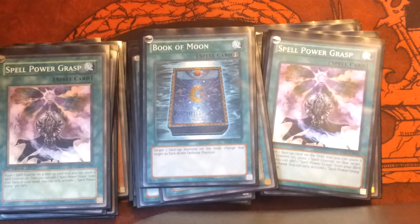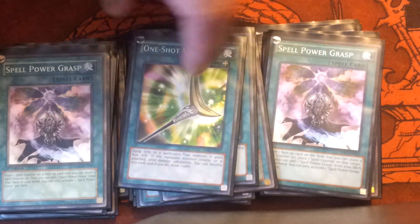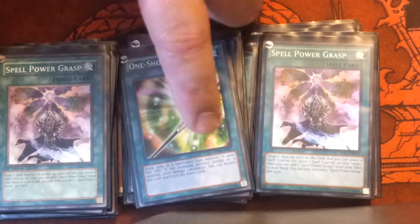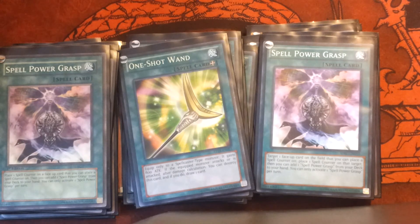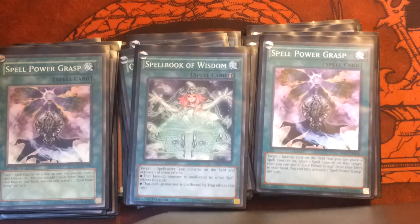One Book of Moon, because it's Book of Moon. One One-Shot Wand — you equip it, the monster gets an 800 attack increase in case you need to run over something, and then you get to draw a card afterwards. I'd like to bump that up to two if I could. Spell Book of Wisdom — protect a Spellcaster from a spell or a trap. Even if you don't play Spellbooks themselves, the Spellbook cards are actually very good for all Spellcaster decks.